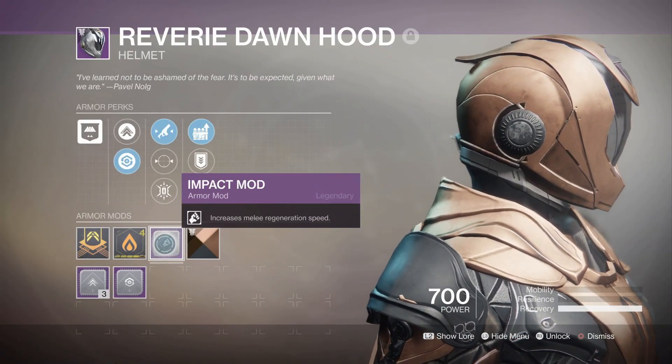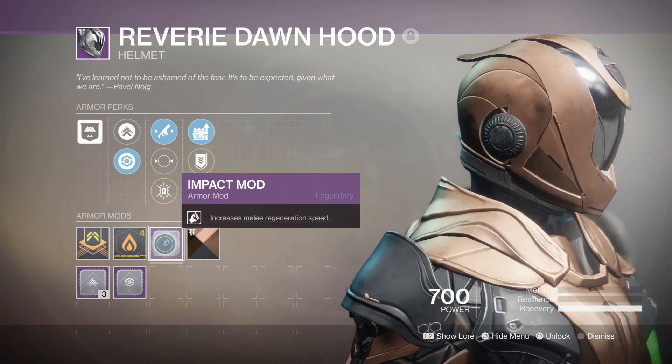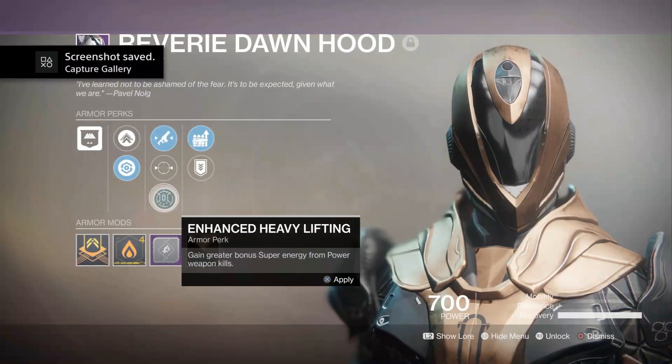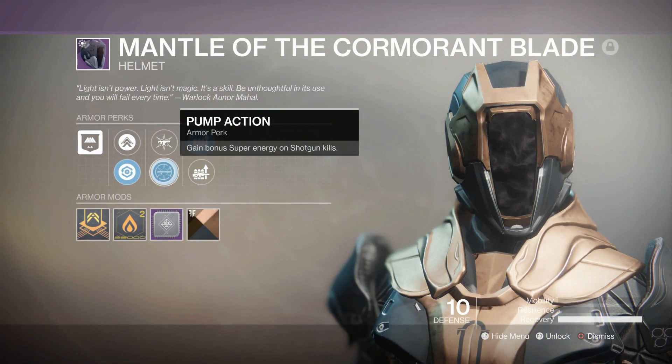Now let's get into the build. The helmet: a 3 recovery helmet. Whatever reserves, finder, super charge perk, or targeting adjuster perk you want to use is completely up to you. Just do the impact mod and the 3 recovery. If you want to do fusion rifle targeting, that's a good call because a fusion rifle is going to be one of the main weapons you'll need. So is a shotgun. Tractor cannon is a part of the build for the boss DPS phase. The primary weapon is built around Outbreak Perfected. Your main focus is keep the dump station clean, but the boss DPS phase is going to be the tractor cannon and a void fusion rifle. Find the tier 3 armor with 3 recovery, smack on a melee mod, and you're good.